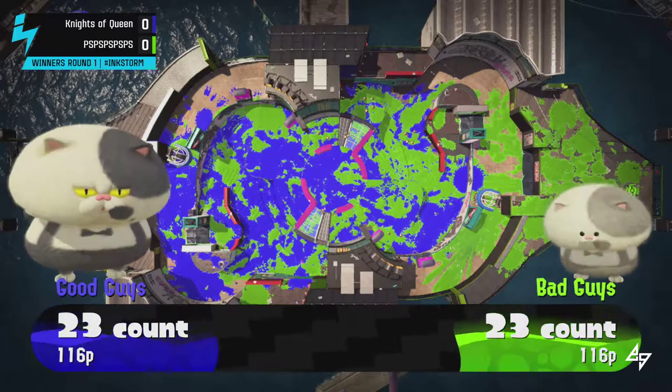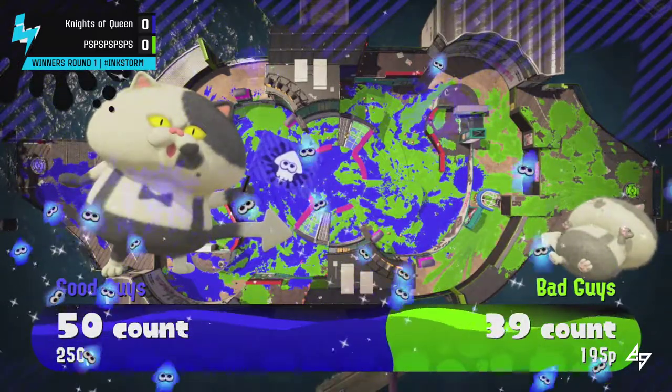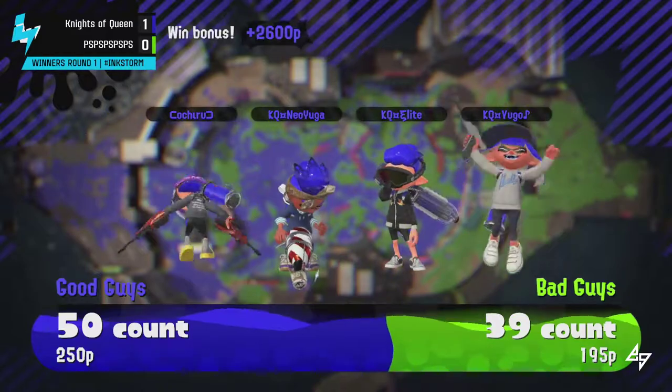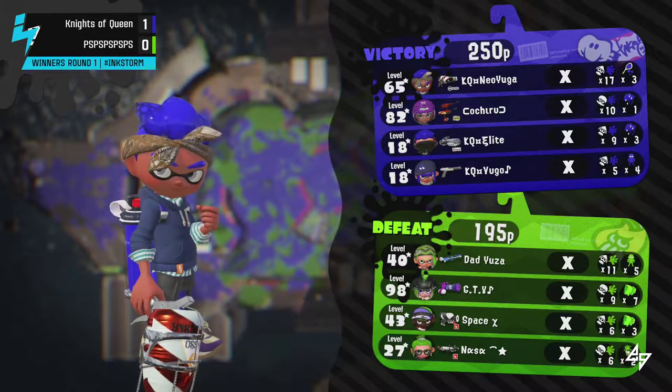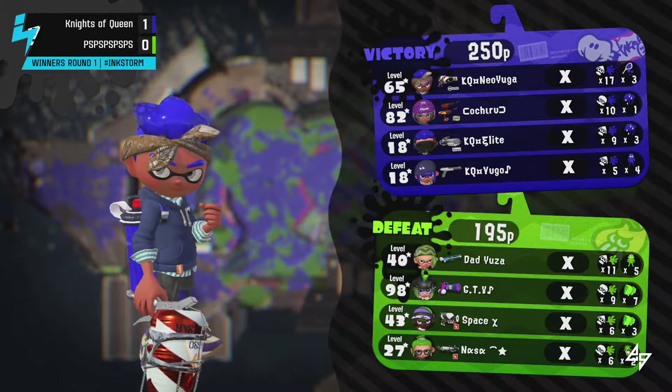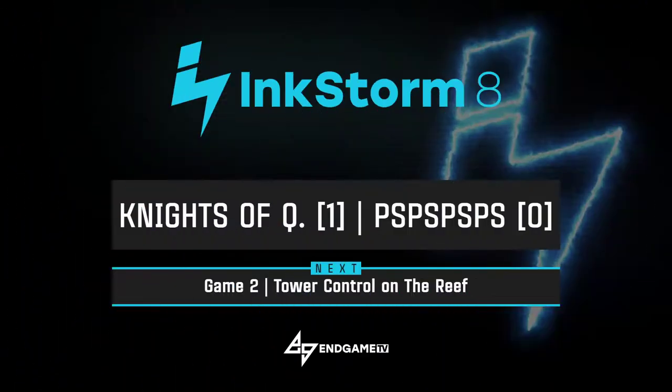Knights of Queens goes up one-nothing in this best-of-five. That was honestly a beautiful match between the two — it didn't seem too unbalanced, there was a lot of really good neutral game happening in the middle, but Knights of Queens got those pushes in first and foremost. Neo Yuga popping a 17 KA to cap off that match. The Foil Squeezer is a really good pick for that map and mode, doing a lot of damage while only popping three Bubble specials.